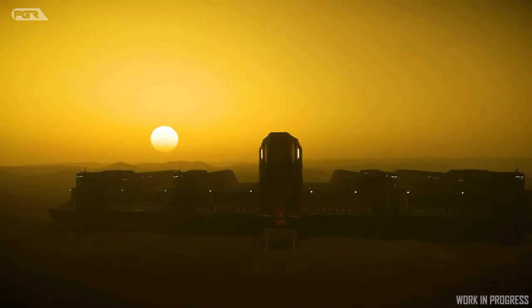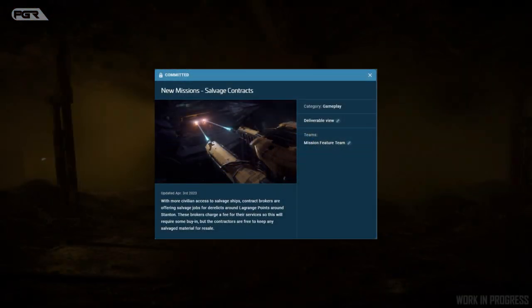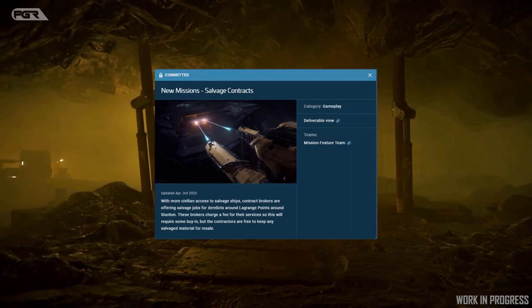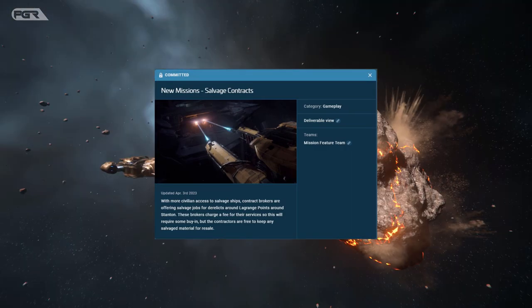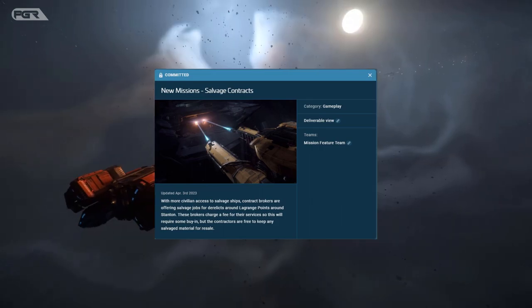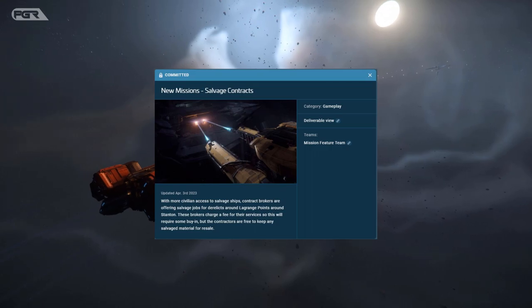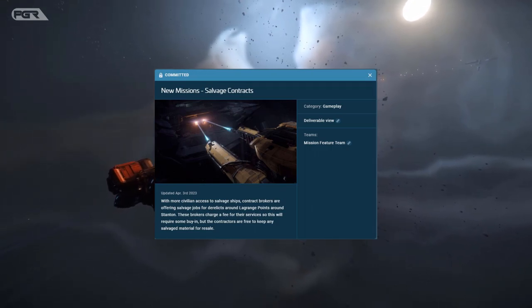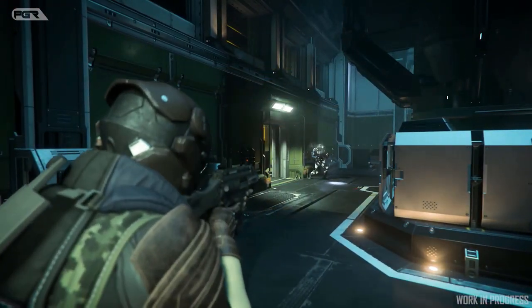Up next is a new salvage contract mission. With more civilian access to derelict ships, contract brokers are offering salvage jobs for derelicts around the range points in Stanton. These brokers charge a fee for their service, so this will require some buy-in, but contractors are free to keep any salvage material for resale.